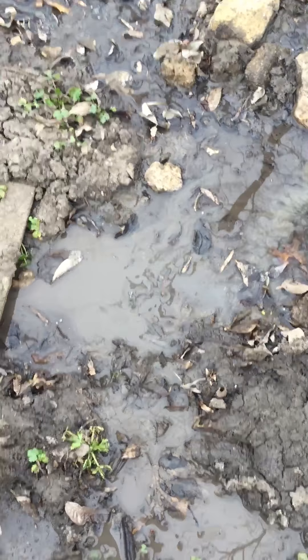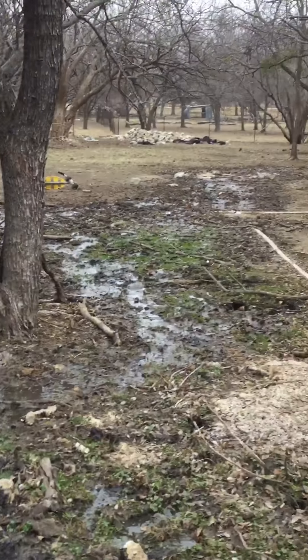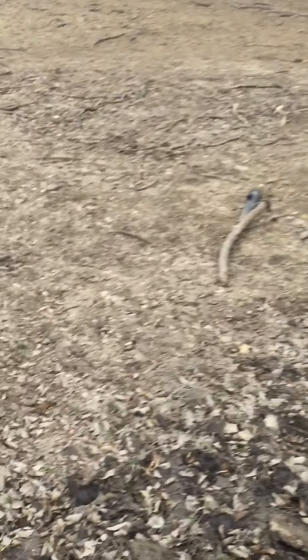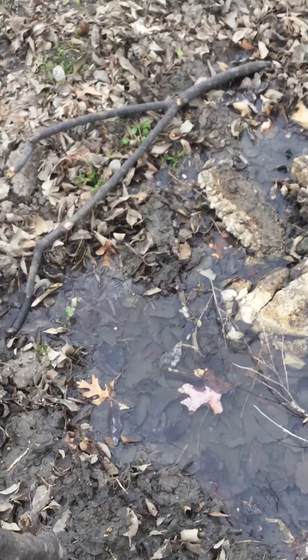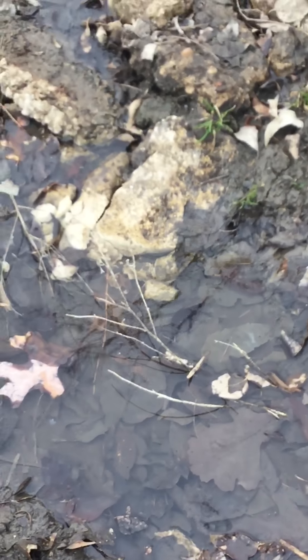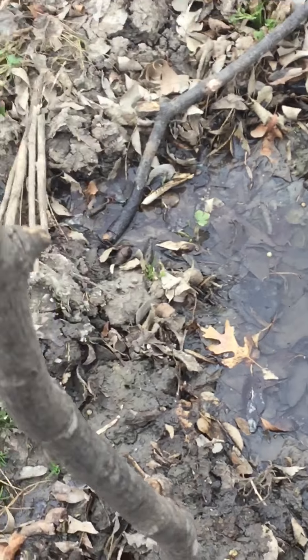I'll zoom in. This is a deep dam. You can see these rocks — we threw them in and called them meteors. That leads to the stream all the way over there. We actually have geysers and hydrothermal vents in this thing. See right there — that's a mini geyser. Sometimes it puffs out stuff.